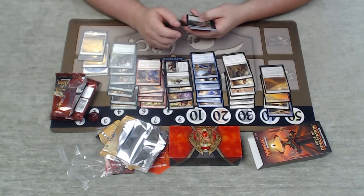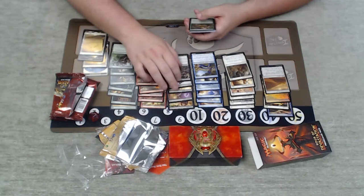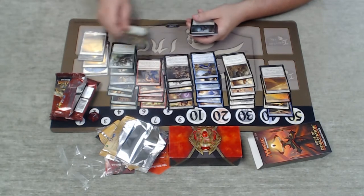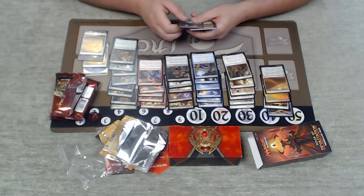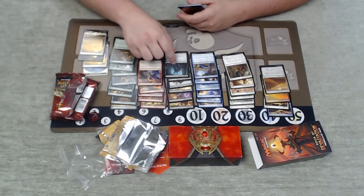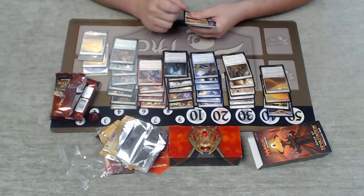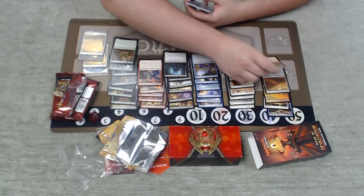Thoughtless Avon, a nice flyer — untaps creatures, good with Exert. Another aggressive black card. Oasis Ritualist — we have all these rampy type cards, and boy does that tempt me. Khenra Eternal, another aggressive black bear with Afflict. Here's our first common Desert: Desert of the True, taps for white or cycles, comes in tapped.